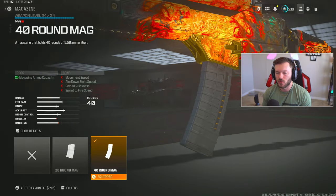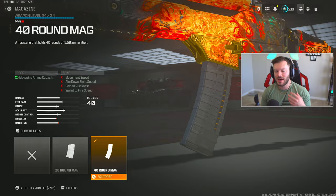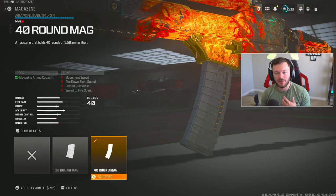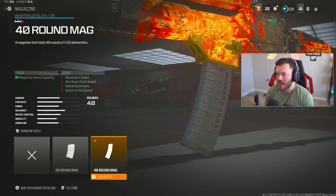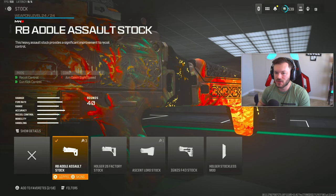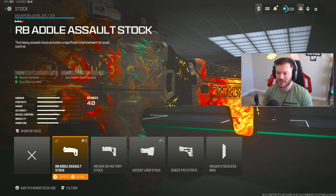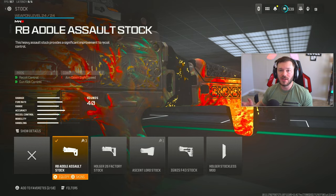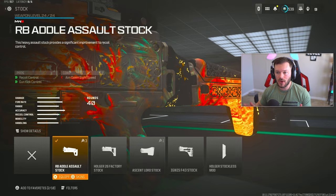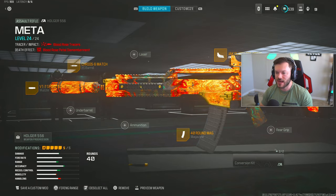Down below we have the 40-round mag since there's no option for anything bigger — I'd prefer a 60 but it's not available. Lastly, we throw on the RB Adal Assault Stock for increased recoil control and gun kick control, making this very stable and easy to use while still giving great mobility. This is a prime mobility AR with great recoil control for Rebirth Island — definitely try this one.